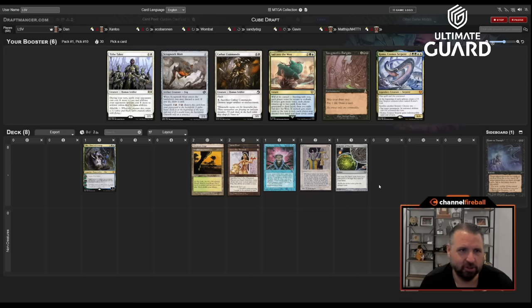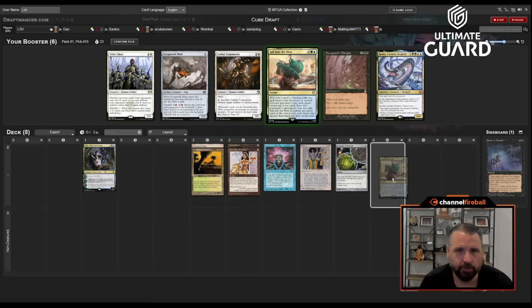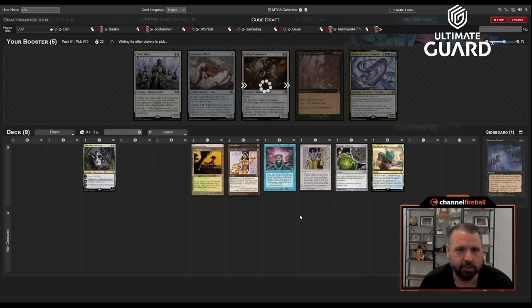Seven packs in between those two people, and Sail into the West did wheel — I will take it. Cathartic Commando also wheeled, but Sail into the West is a card with decent potential. I'm really optimizing for Fast Bond when I open Fast Bond or Tolarian Academy in pack two.